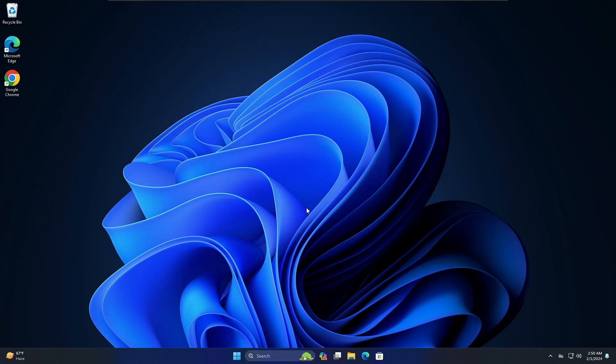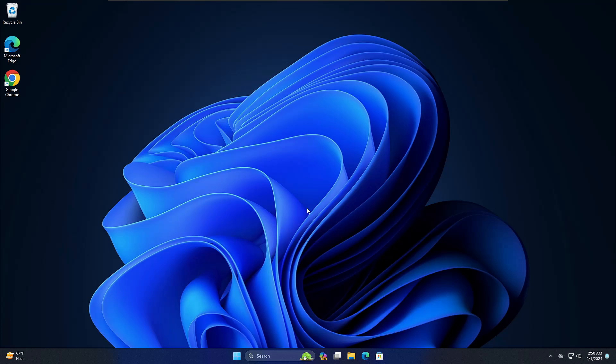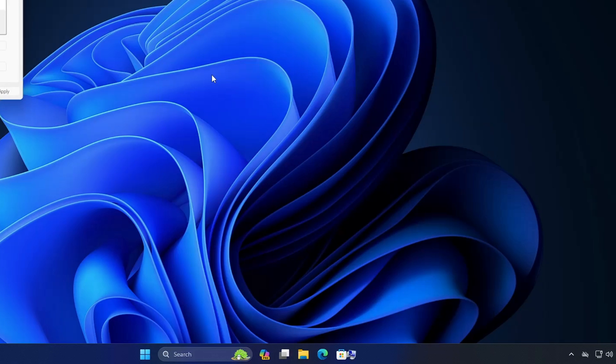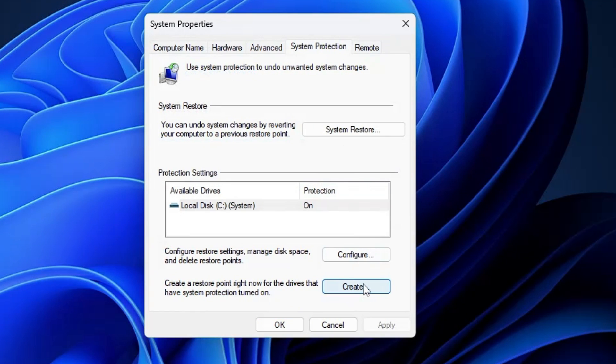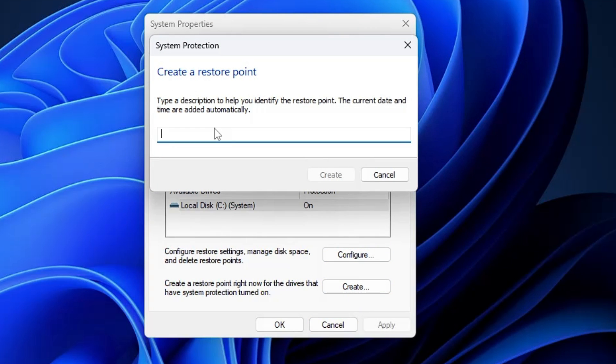Without any delay, let's quickly get started. Before starting, I recommend you create a restore point so that in future, if this doesn't work for you or you want to revert the changes, you can do that easily. Click on Windows Search, type 'restore', click on 'Create a restore point', then click on Create. If the Create option is not highlighted, click Configure and make sure system protection is turned on, then click Apply and OK. Now click Create and give a name to the restore point — I'll name it 'gaming registry hack'.